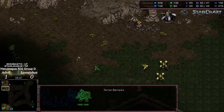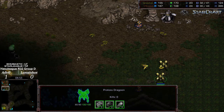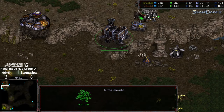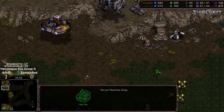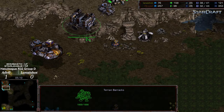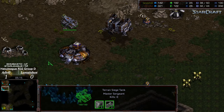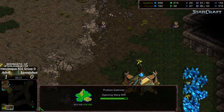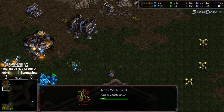Siege tank in position, siege check is finished. Lana not really going to have an angle and needs to back those Dragoons off. Two siege tanks well protected against any initial harassment. Once you get to about a five-Dragoon count you can think about maybe going for snipes, but in the meantime Lana is going to have some nice defensive posturing. Looks like a little bit of a probe transfer to the third.